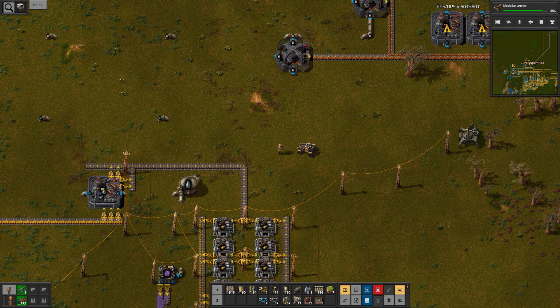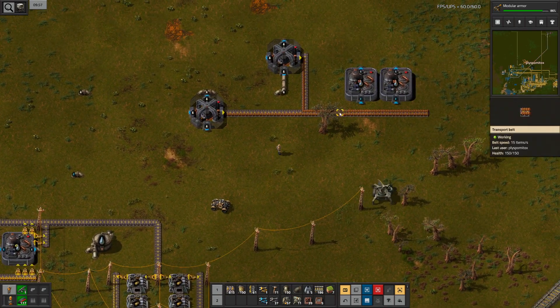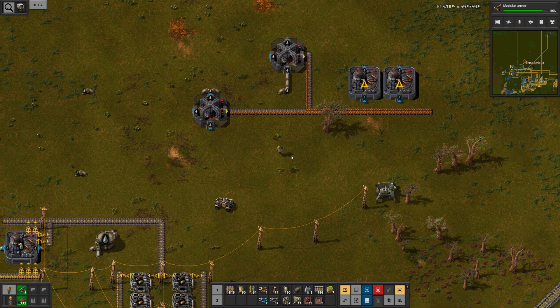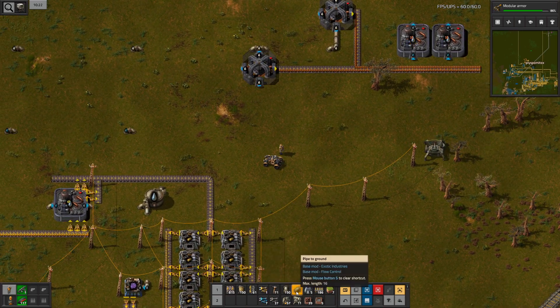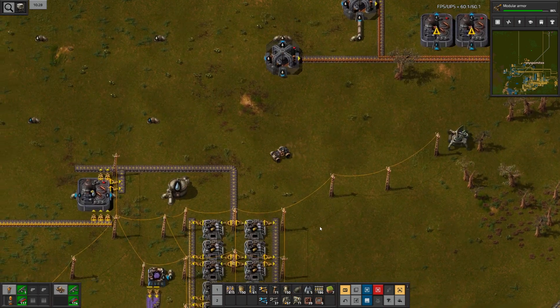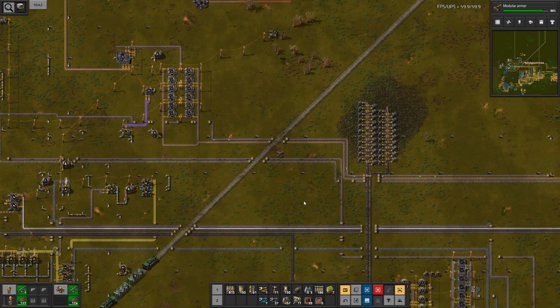Welcome back to Exotic Industries. Now we need to make sure that this copper smeltery setup is actually completed. For that I will need more inserters and more underground pipes, so let's fetch some of those without getting hit by a train.